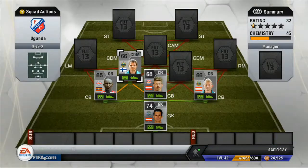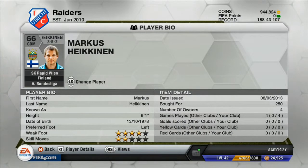At center defensive mid, we have Heikinen. He plays for SK Rapid Wien. 60 pace, 68 defending, 72 heading, and 4-star weak foot, which is nice. I never really noticed him on the field — he just kind of blended in with everyone else. I couldn't really tell you if he was worth it or not, but I definitely never had a problem with him either.